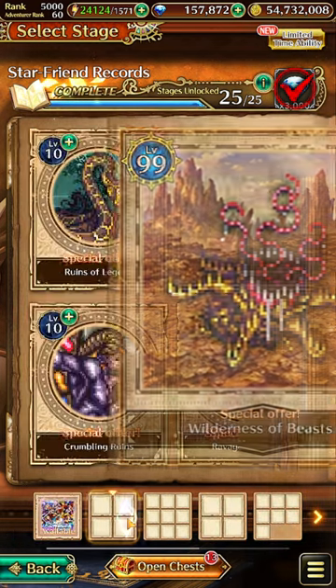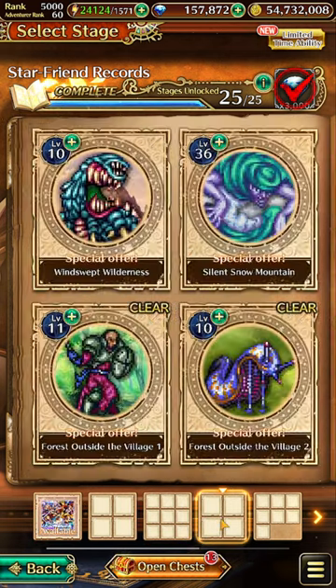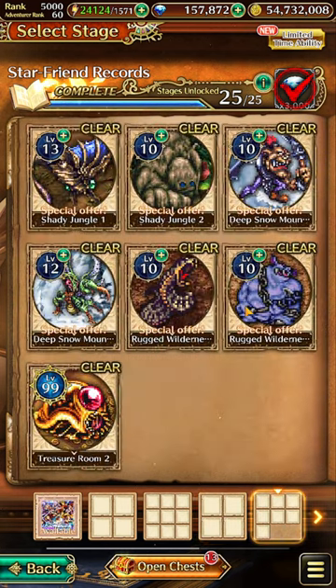If it's a Monday, we need to clear any notes within Das Riverside with Robin and fake Robin in our party ten times. If it's Tuesday then it will be any notes within Sweltering Volcano ten times. If it's Wednesday then it will be either Deep Snow Mountain 1 or Bright Seaside.